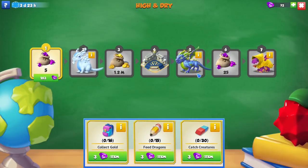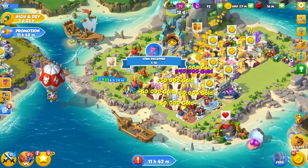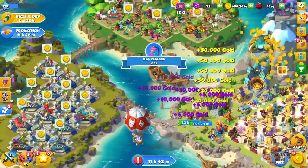In the High and Dry event you can get the cloud dragon at tier 2 and the lightning dragon at tier 5. To progress, all you have to do is complete these three quests that appear at the bottom of your screen for every tier. For this tier we have to collect gold, feed dragons, and catch creatures.